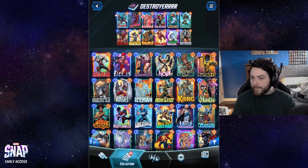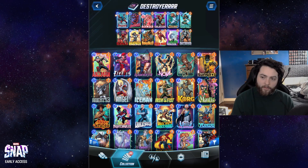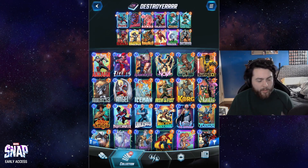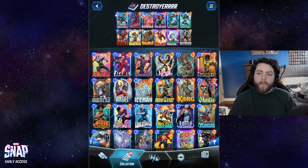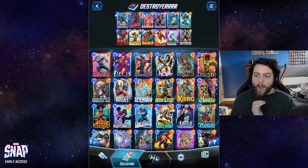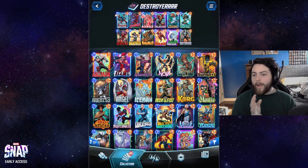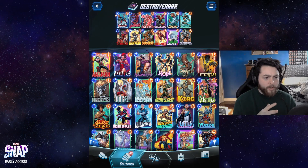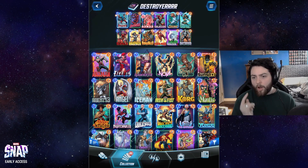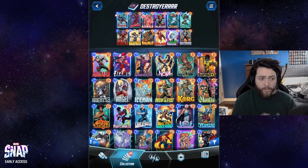Iron Man is kind of maybe a controversial card — I don't see Iron Man on a lot of these lists, but it makes a lot of sense to me, because Iron Man has an ongoing effect, so playing him into Cosmo is very safe. If you Iron Man underneath Armor, you can play Armor, Iron Man, Warpath, Deathlock, and it's really hard for your opponents to beat that — that's just a lot of power. Armor plus Warpath plus Iron Man is also really strong.